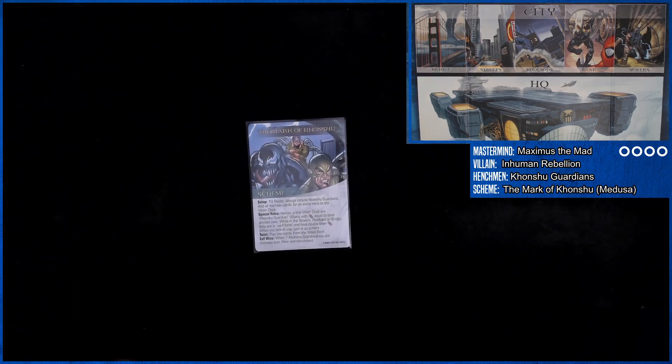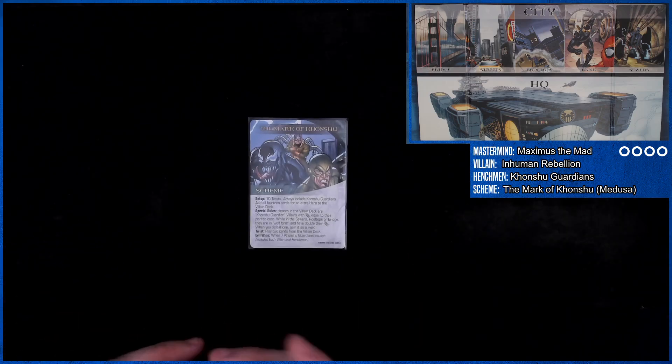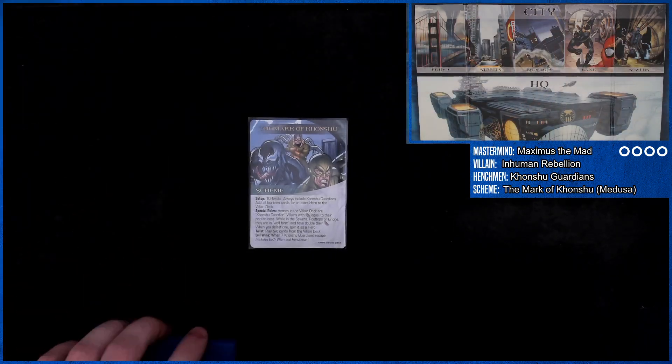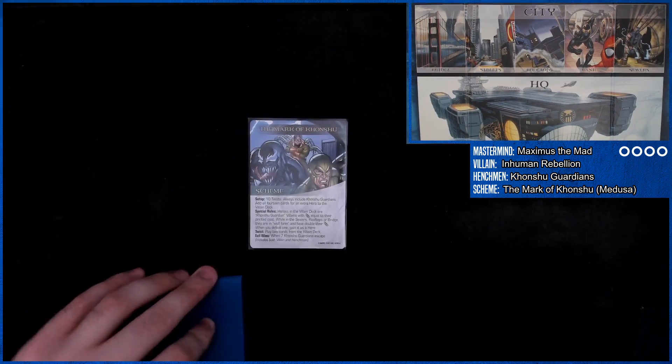The Mark of Khonshu scheme: ten twists, always includes Khonshu Guardians and all 14 cards for an extra hero added to the villain deck. We got Medusa as our extra hero — it's new material but a little bit thematic, so that's fun. Heroes on the villain deck are Khonshu Guardian villains with attack equal to their printed cost, and while on the sewers, rooftops, or bridge, they double their attack. When you defeat one, gain that hero. A twist plays two cards from the villain deck. When seven Khonshu Guardians escape, we lose — includes both villain and henchmen.